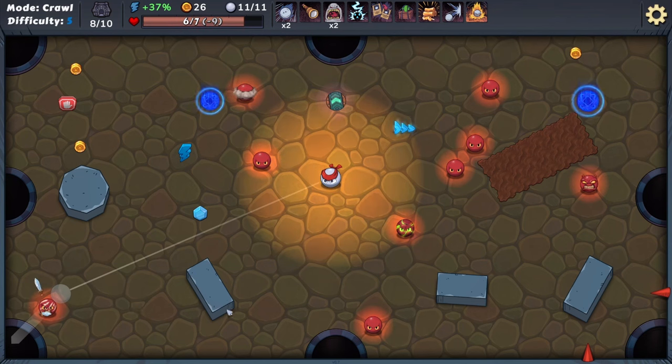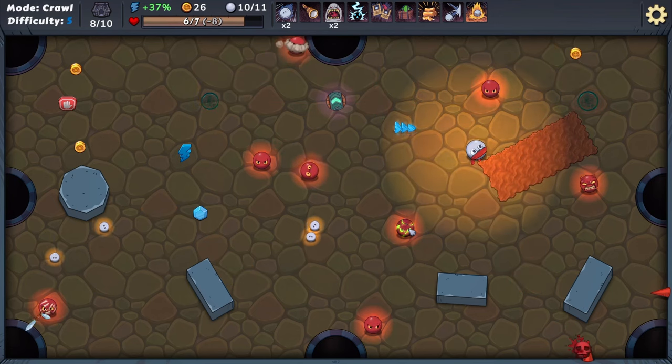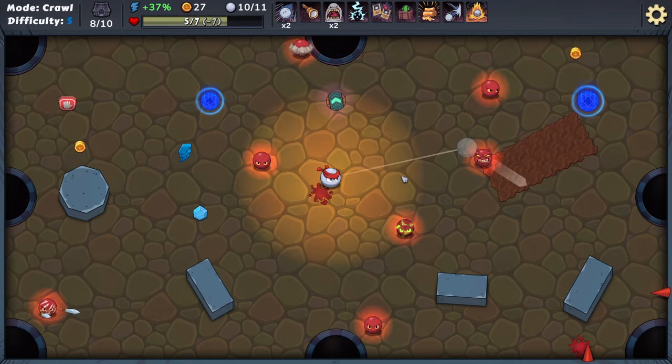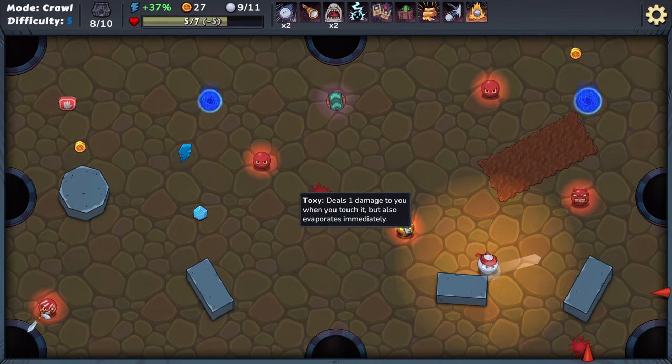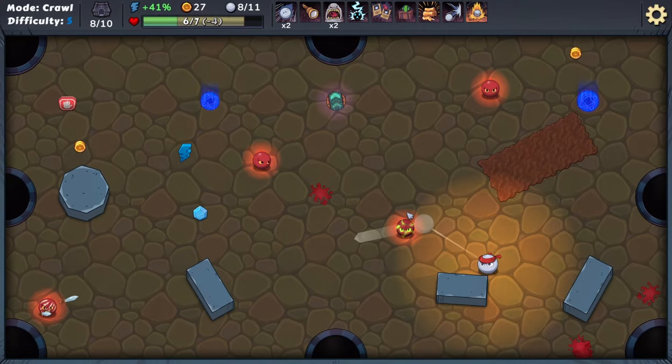Gain one gold for every percent of bonus shot power you have over 19% right now. In these circumstances, it's very helpful if the game tells you exactly how much you're going to gain — I've seen other games do this. If that is my shot power at 19%, then that means I will gain 18 gold, which is pretty good — enough to buy another additional shot. Each level when you collect one gold or gem, trigger an explosion around you — that's kind of interesting. If I take this now I'll gain the money. I feel like I have critically erred — that's kind of why I like the game to just tell me how much I'm going to get.